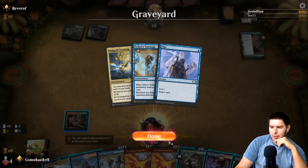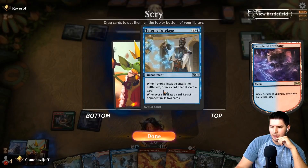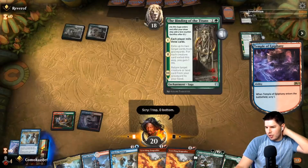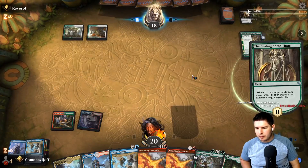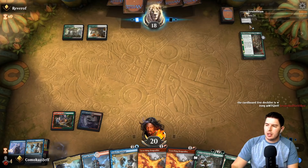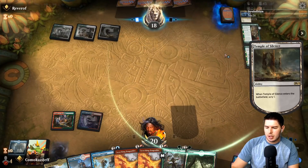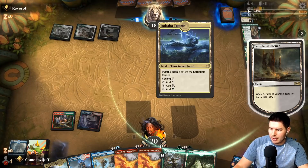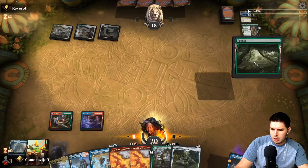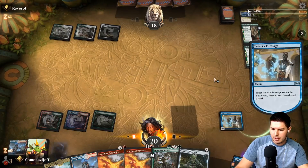They're milling us too — we lost a Song of Creation off the top, rude! We might need Tormod's Crypt to stop them from doing graveyard shenanigans. If they're milling themselves as well, maybe we could go all in on the mill plan. We'll go ahead and keep a card on top. We go for Teferi's Tutelage to start getting a little more aggressive with the mill, draw some cards, drop Steam Vents, and pass the turn.